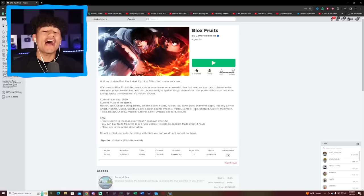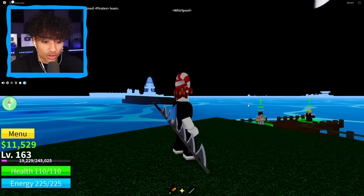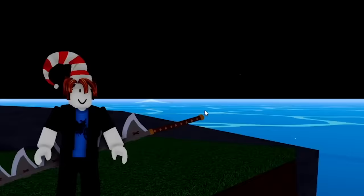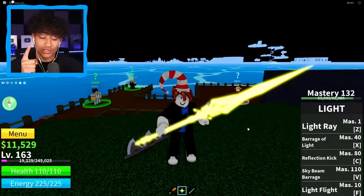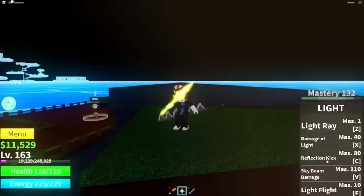Finally, our very first account. Right off the bat, it's not looking good because we have zero Robux. But zero Robux doesn't always mean bad. This is a first-year account — what the heck is on our head? Christmas is over. We are level 163, we have $11,000, and we have bacon here. We got Dark Step at Mastery 94 — not bad. We also got a Life Fruit, one of my favorite fruits, so this is going to up the rating. It's Mastery 132 with every single ability. This is a W!